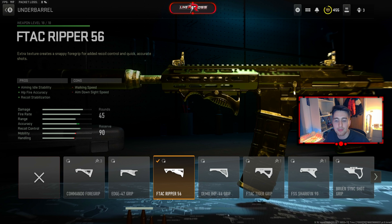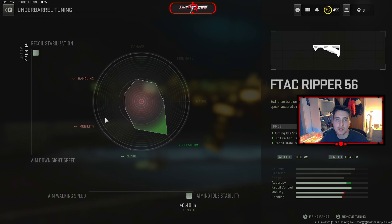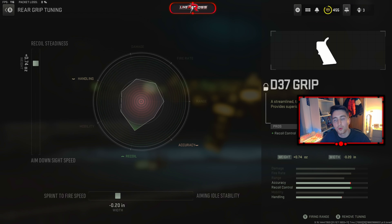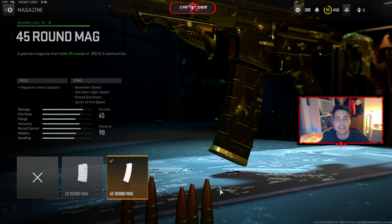The third attachment is the F-TAC Rip 56 underbarrel. Tuning: recoil stabilisation increased to plus 0.8, and aim and idle stability to plus 0.4. The fourth attachment is the D-37 grip, just to give that recoil control. Tuning: recoil steadiness set to plus 0.74, and sprint-to-fire speed to minus 0.20. The fifth and final attachment on this Chimera AR build is, of course, the 45 round mag.